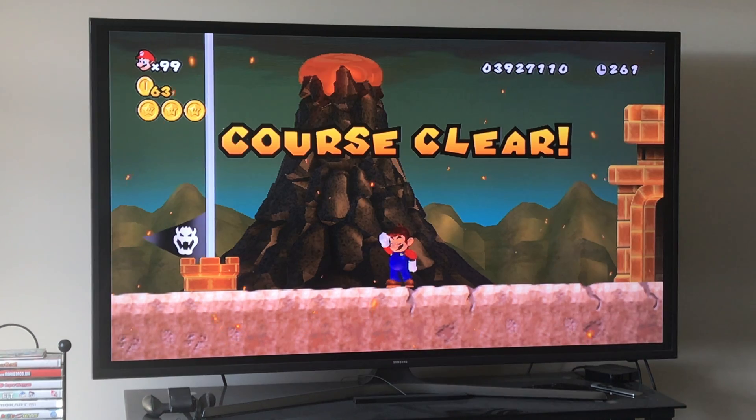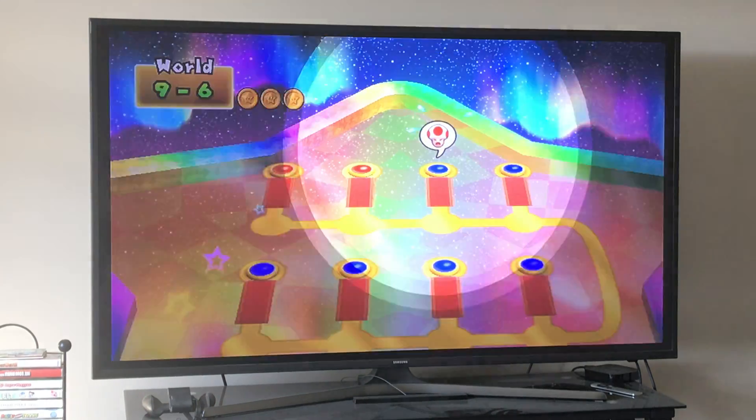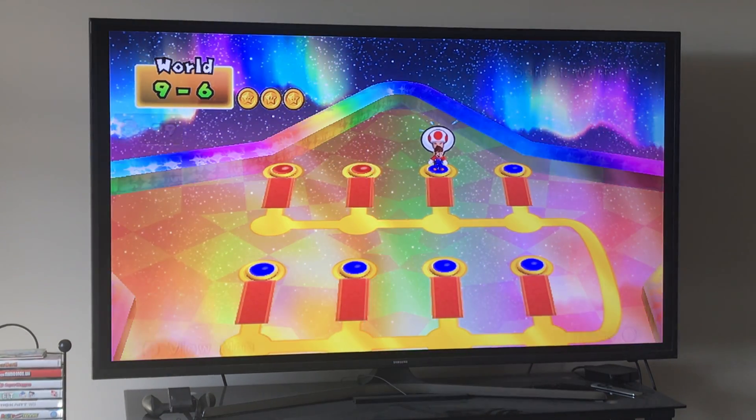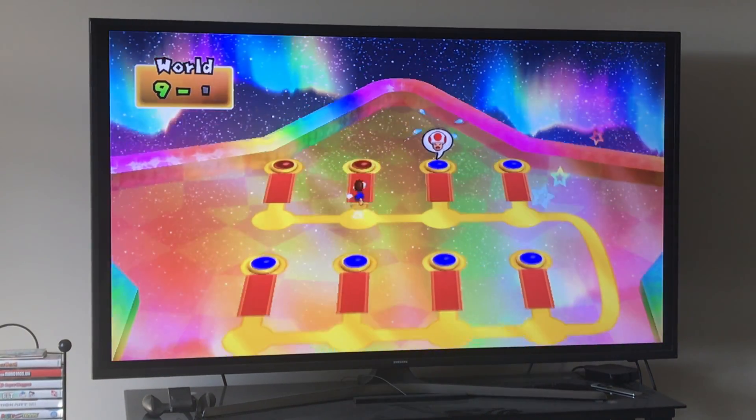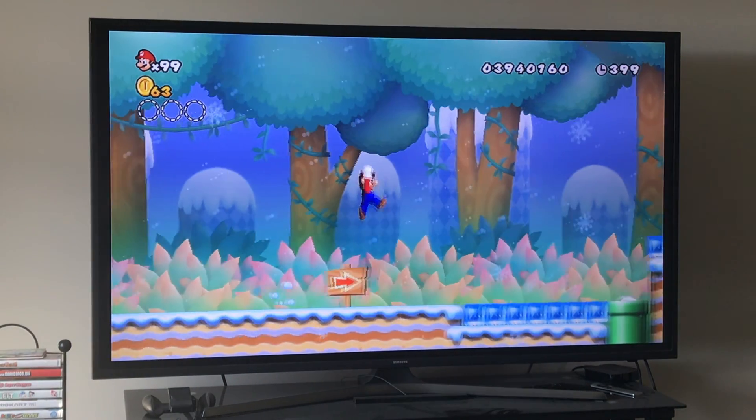The most important thing about 9-7: do the triple jump at the start, and then do the triple jump at that one specific part. React — do not anticipate. When you're playing 9-7 you have to react, not anticipate. Make sure you do the triple jump at the very start of the level every time you play it — it's very important because it makes it easier. Do the triple jump at the start like this.